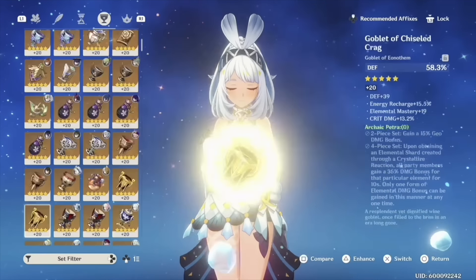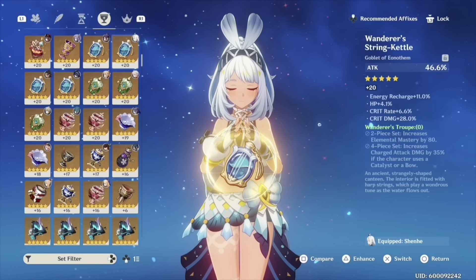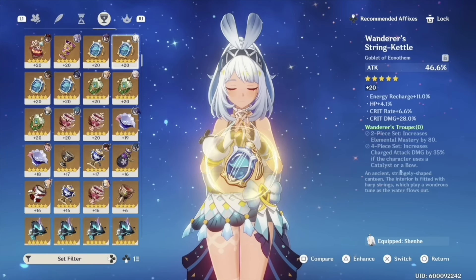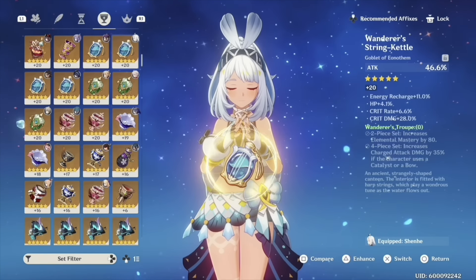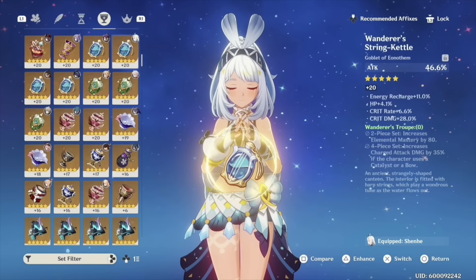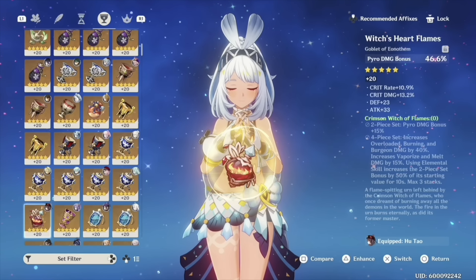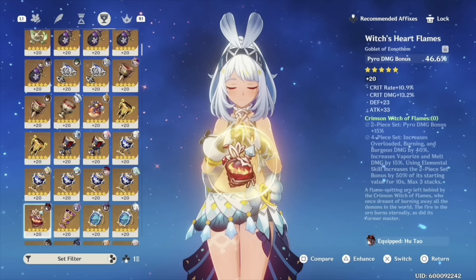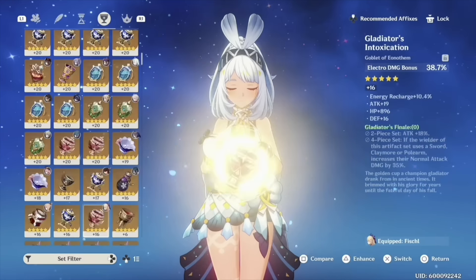That brings us to the goblet piece — which stat do we buff? For the safer generic route, you're probably going to want attack percent, because normally you pick an elemental damage goblet matching your character's element. But because Chaska's element is uncertain depending on teams, the safest way is to pick your best attack percent goblet with the best crit substats. Especially if you're using her with many different team comps, the elemental goblet might get annoying to swap around. But for example, if I'm using her with Shenhe on a Cryo team, I'd give her a Cryo goblet. Overall though, I think attack percent goblet is going to be the best general option.